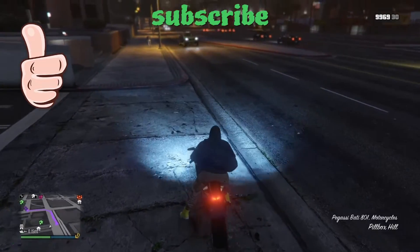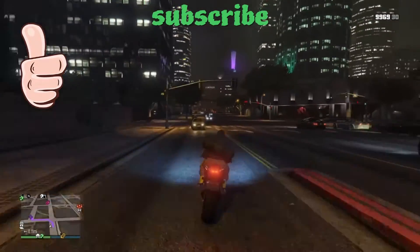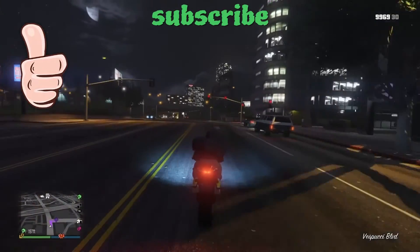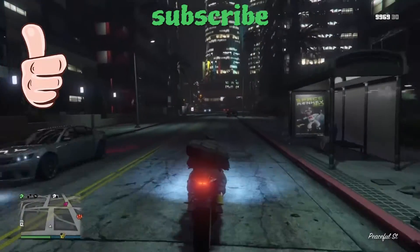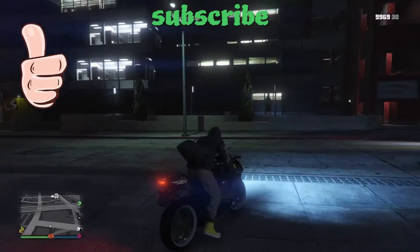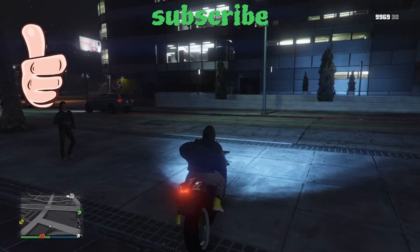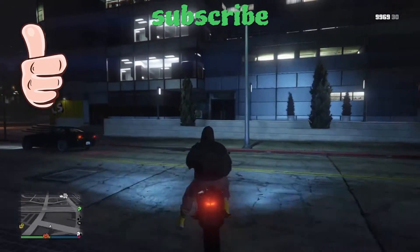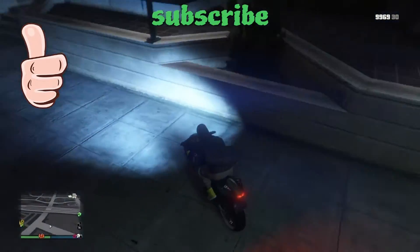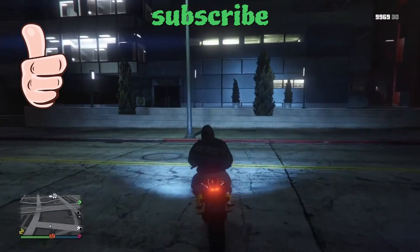Go to the location shown on the map and just follow where I'm going. It's not far from the Alta Street apartment building — just basically right around the corner behind it. Pull up to this wall here and pull a wheelie to get over. I don't get it on the first try, but I manage to get up and over on the second try.